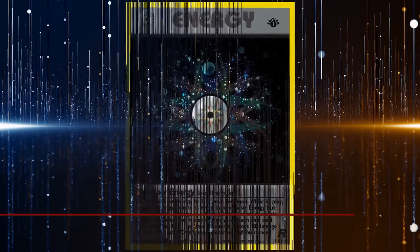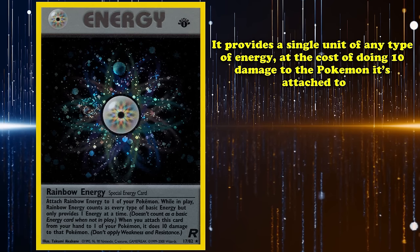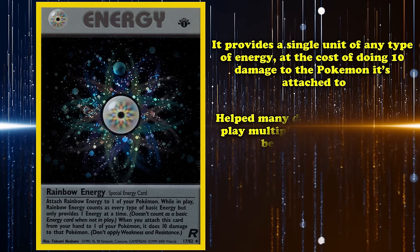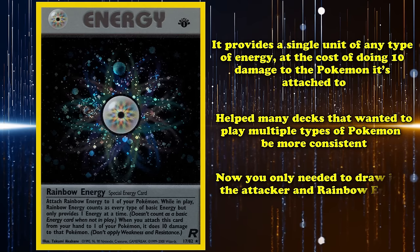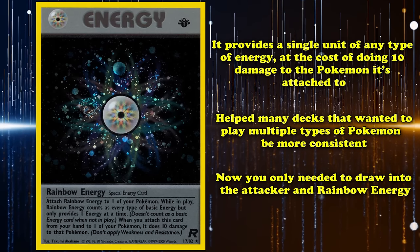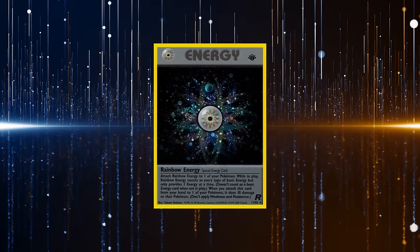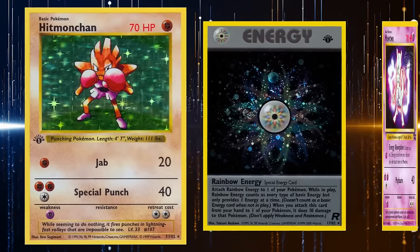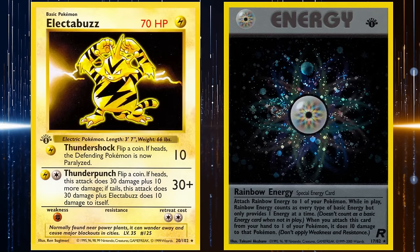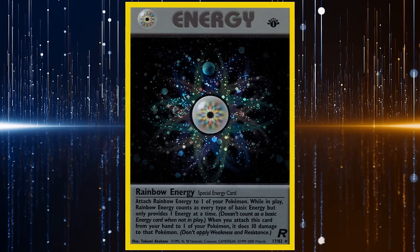At number 7 we have Rainbow Energy. This energy provides a single unit of any type of energy at the cost of doing 10 damage to the Pokémon it's attached to. This simple card helped many decks playing multiple types of Pokémon become more consistent, as now you didn't have to draw into both the attacker of choice and the specific energy needed, but rather the attacker and the Rainbow Energy. Originally printed in the fourth-ever set, Team Rocket, Rainbow Energy was most often seen in Rainmaker strategies using the movie promo Mewtwo as well as Hitmonchan, providing versatility in attackers and for hitting weaknesses on Pokémon like opposing Hitmonchans and Electabuzzes.